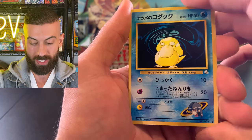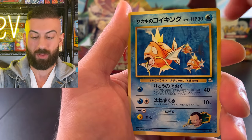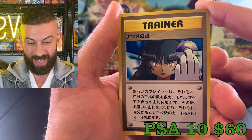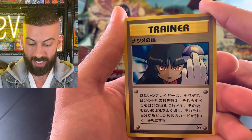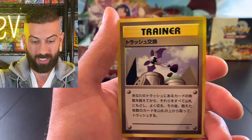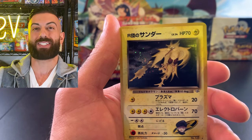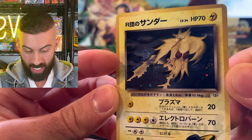We got a trainer, a Psyduck - always cool to pull. We got a Haunter - hopefully that Gengar is in the back. A Ponyta, and then Sabrina's ESP - wait, there we go: a Sabrina's Gaze, another banned card! We got another one of these - this one is also banned in English, you can only get it in the Japanese set. Putting this to the side. Coming up on that holo - oh, another Zapdos! Now they're throwing all the Zapdos at me.